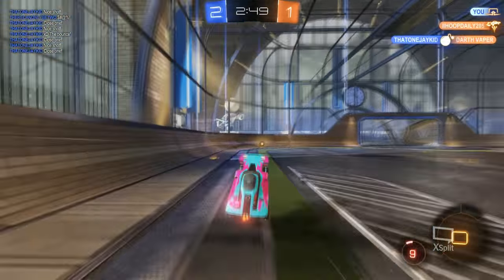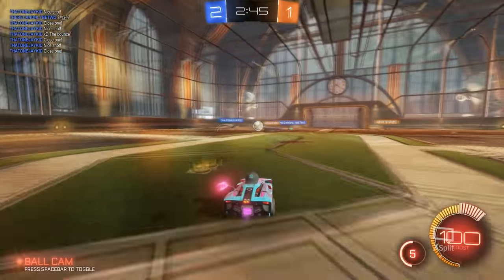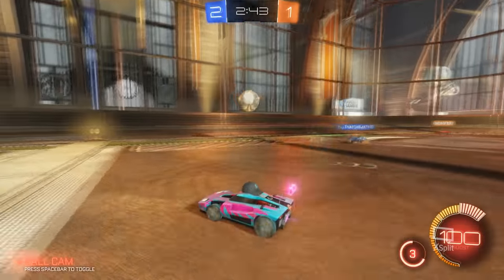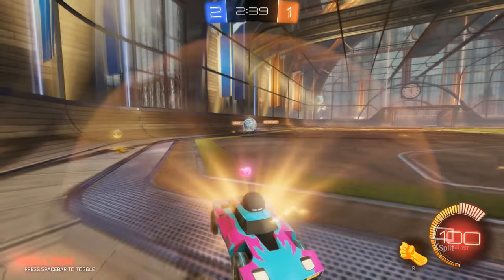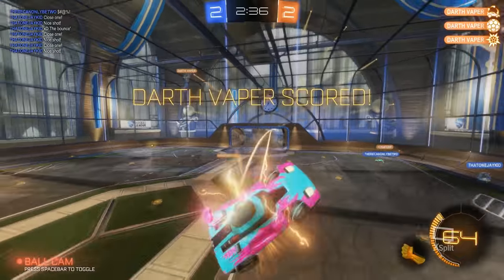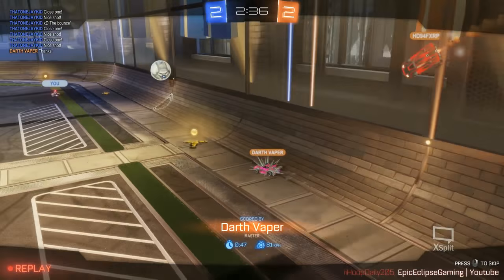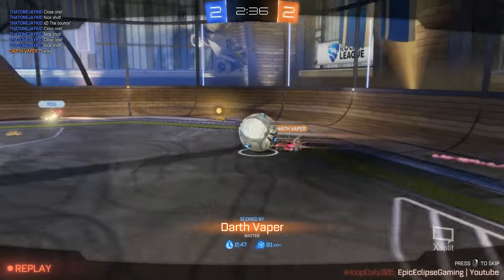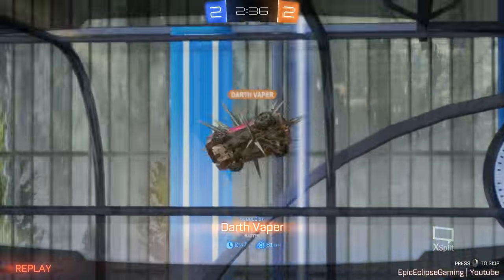You get such hard shots with the plunger. Spikes are a little bit OP, if you haven't been able to see. It's really hard to stop them because the ball just sticks and they can go wherever they want. Especially when they have the ball stuck to the back of their car — that's even harder to deal with.